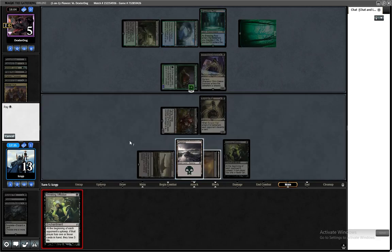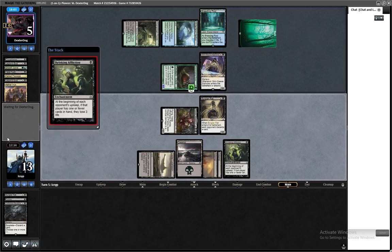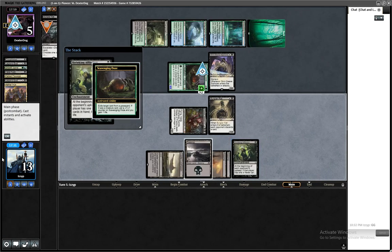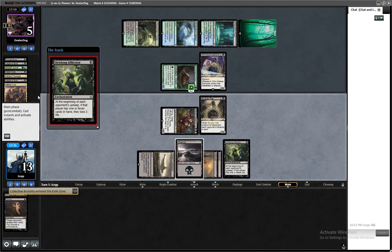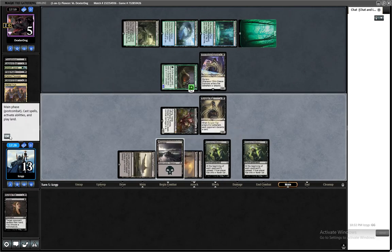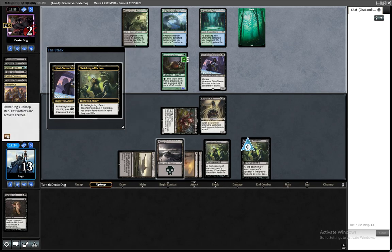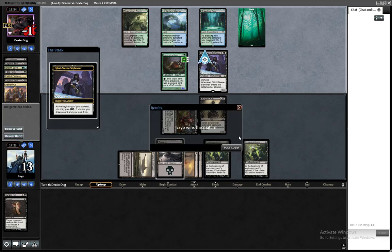Then we'll Shrieking Affliction and the Affliction triggers should kill them. There is one more Burglar Rat, so no, they can't survive I don't think. Mono Black gets the job done!